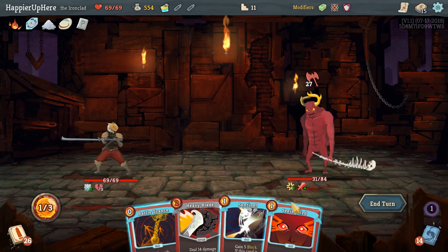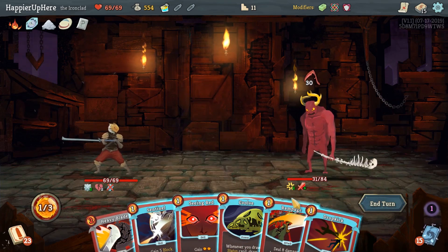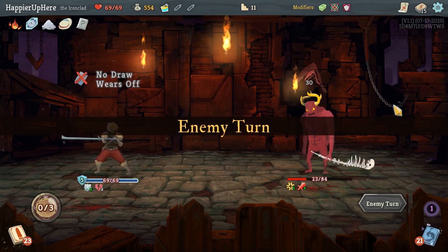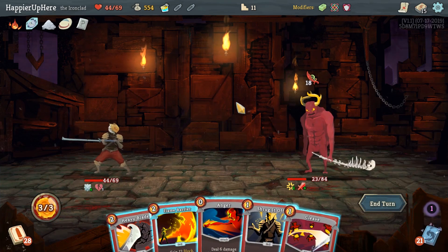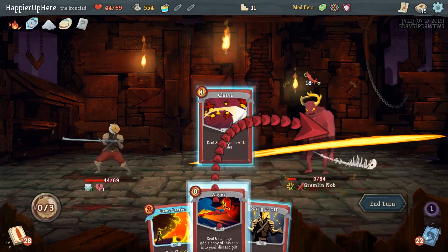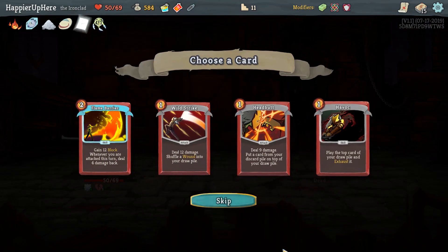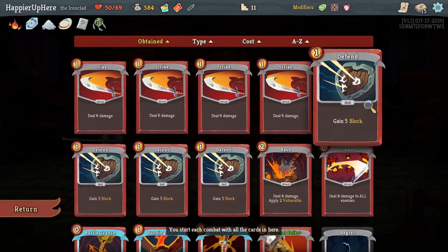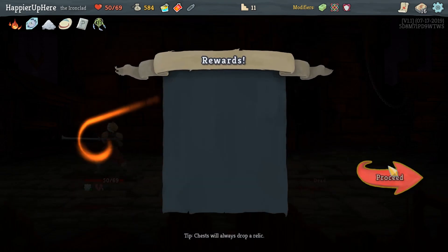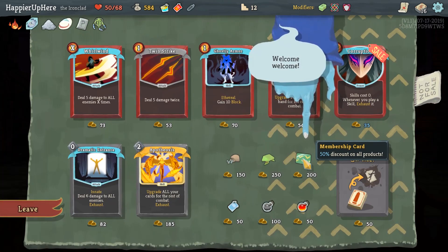Let's do Battle Trance and then Rampage for 30 damage - that's quite a bit. 18 incoming - Cleave and Anger kills, so we're just one away. We got Dream Catcher - whenever you rest you may add a card into your deck - as well as an Attack Potion. I'm thinking Flame Barrier just for defense so we can not take any damage while we get to our Control Chaos cards.